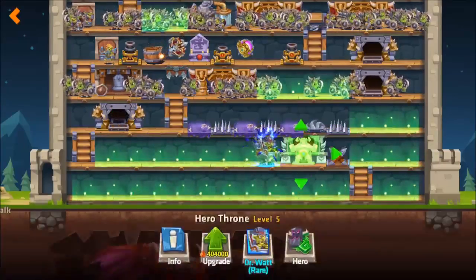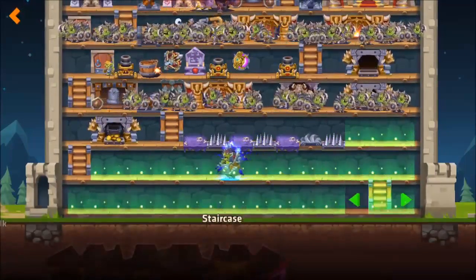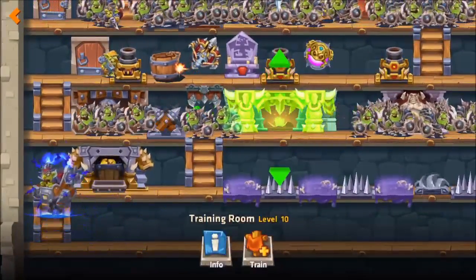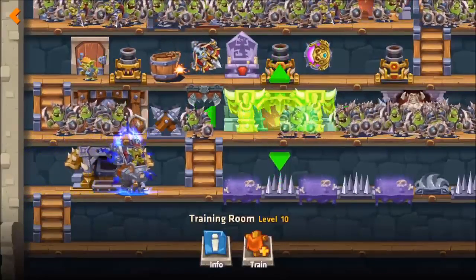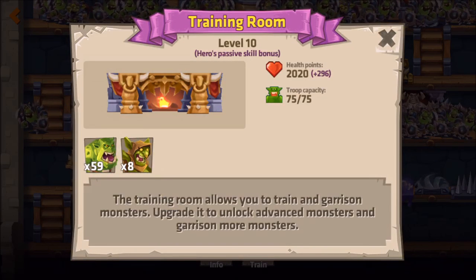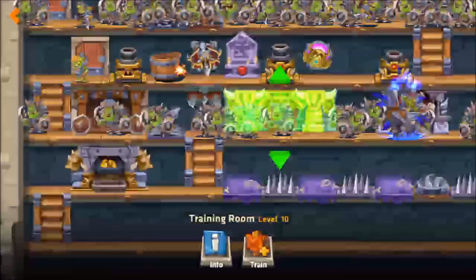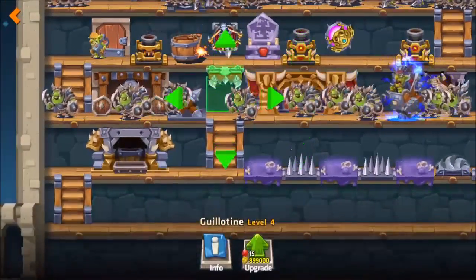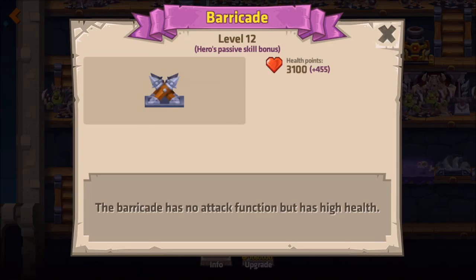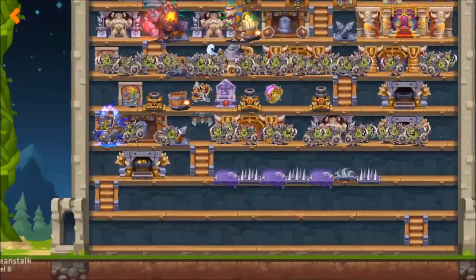Just be advised that the training room has — at least in my castle — the highest amount of health points. If you click on info, it has 2020 plus a bonus of almost 300 because of my Dr. Watt. He has a skill called engineering. So by positioning the training room next to the guillotine, it in effect becomes a bit like a barricade. It doesn't have the same amount of health points, but it's a bit like a mini barricade. That's a very useful tip to follow.